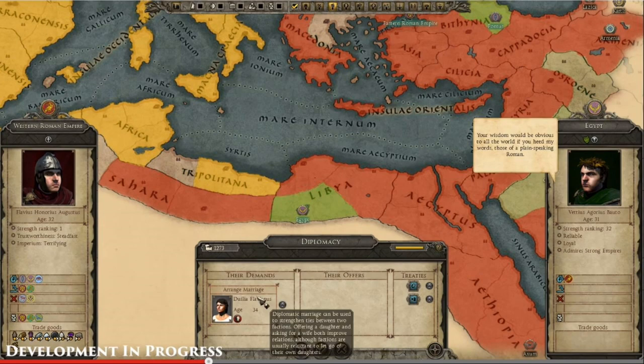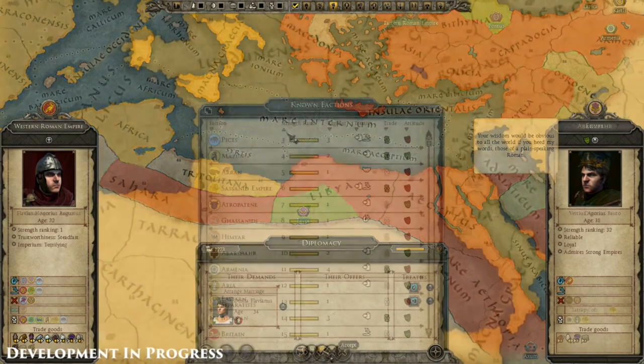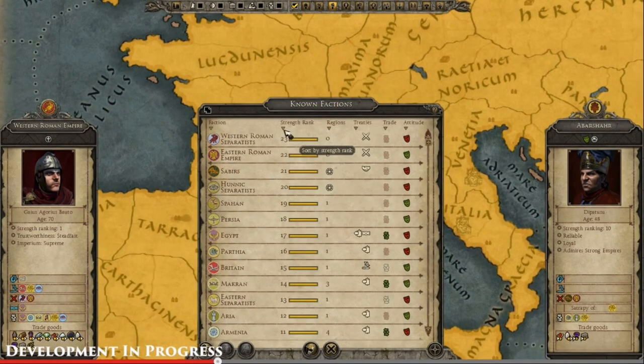Speaking of diplomacy, you can ally or engage with others through that system. They're showing one of the options with arranged marriages, which is going to be very important. You now have the faction tree where you can see your political resources — daughters, wives, and so on — and another view showing the combined strength of different kingdoms.